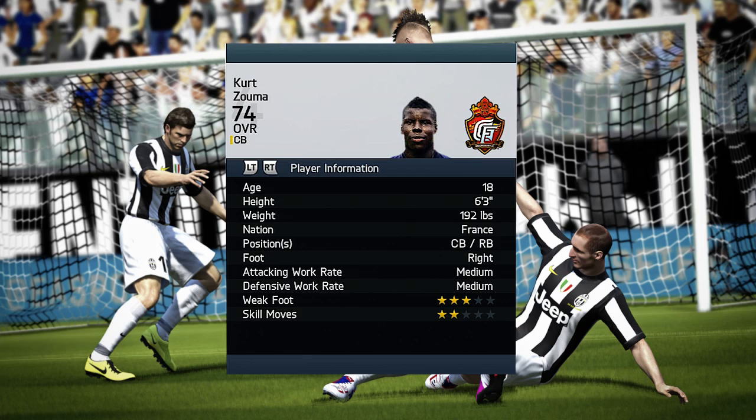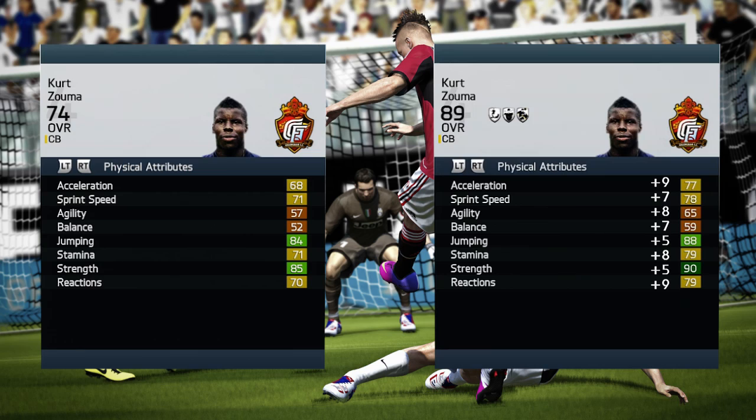Kurt Zouma, 74 rated, 18 year old, 6 foot 3 tall, from France. Center back and right back are the positions he can play. Right footed, medium/medium work rates, 3 star weak foot, and 2 star skills. Let's look at his physical attributes.